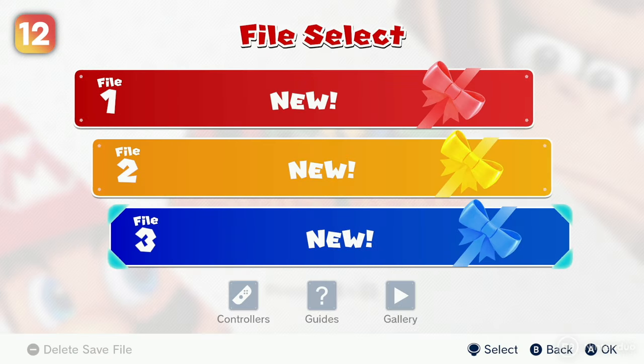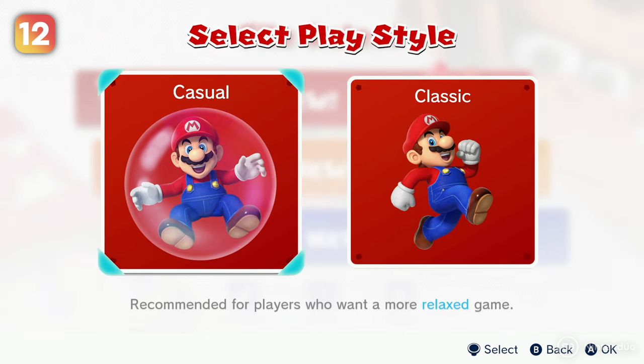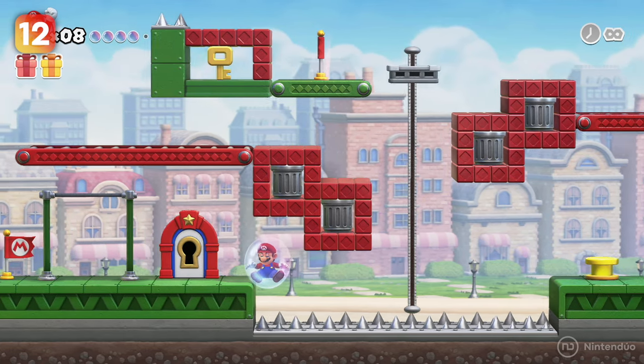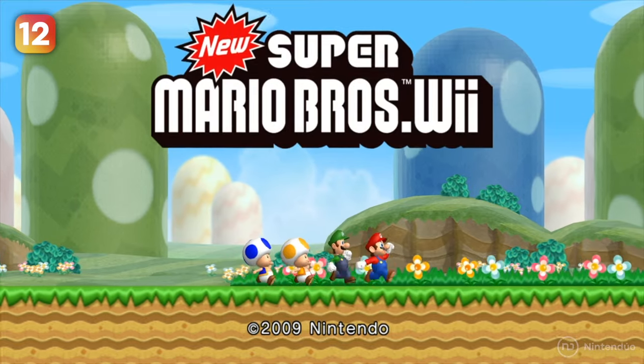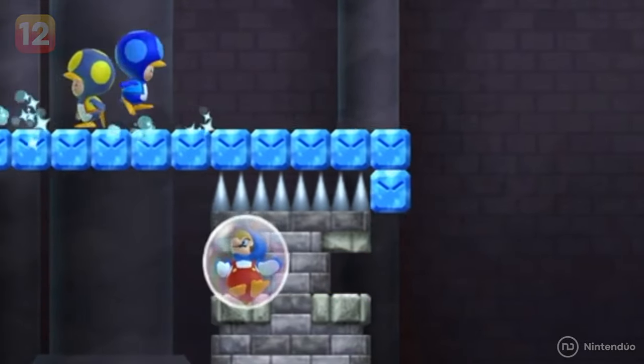If you want Mario vs Donkey Kong to be even easier, there is a relaxed mode. If you die in this mode, Mario will become a bubble and will be saved while floating through the stage. The possibility of Mario saving himself inside a bubble dates back to Super Mario Bros. Wii, where players could save each other by breaking their bubbles.